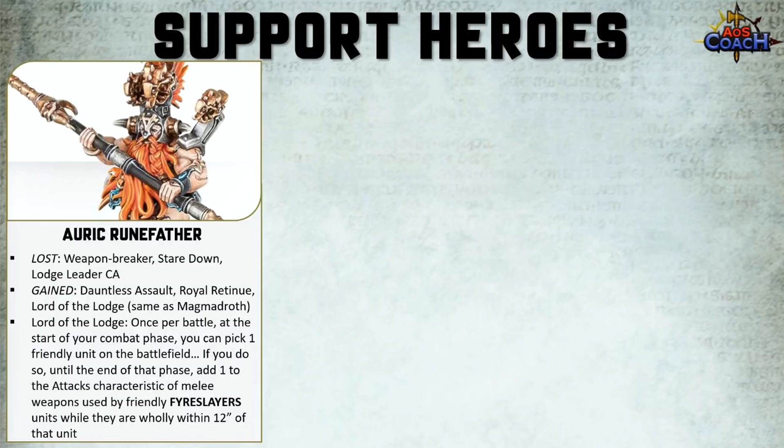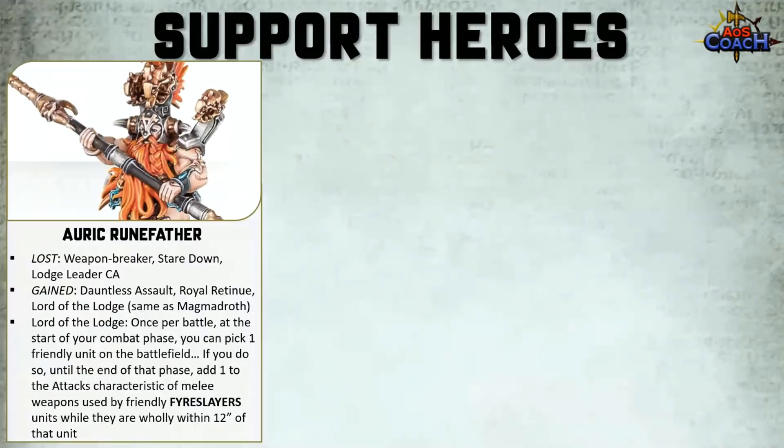The Runefather on foot has lost Weapon Breaker, Staredown, and the Lodge Leader Command ability, but in its place gained Dauntless Assault and the Royal Retinue. It also gained Lords of the Lodge — the same ability as the Runefather on Magmadroth giving all friendly Fire Slayers wholly within 12 inches a plus one attack characteristic once per battle. So even if you're doing a foot troop build, you can tap into that ability.